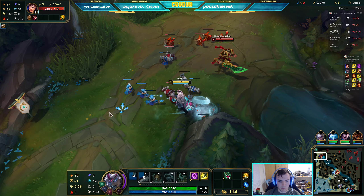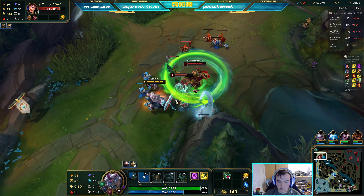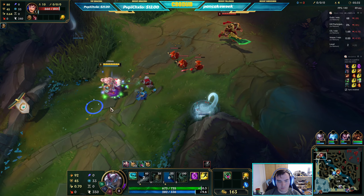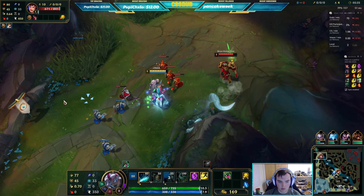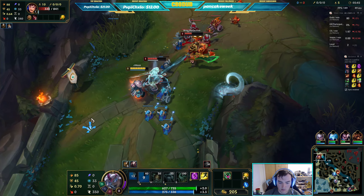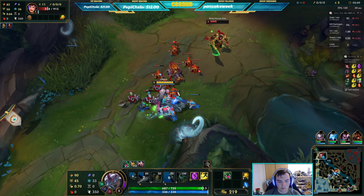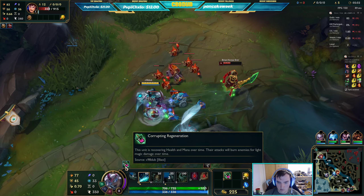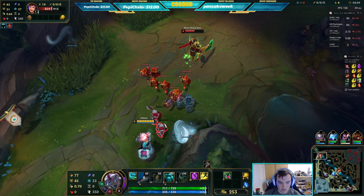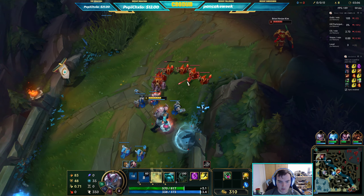He can keep clearing them, I'm just going to keep replacing the tentacles. Nice, a little bit of damage built up, my Conqueror stacking. Problem is he can just instantly clear them. But if he wants to keep giving me free trades, that is fine by me.